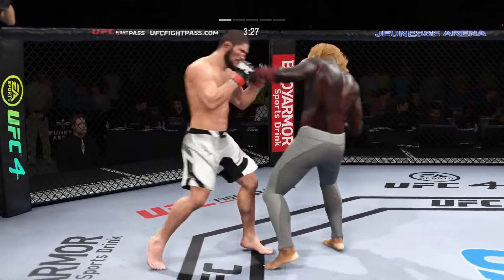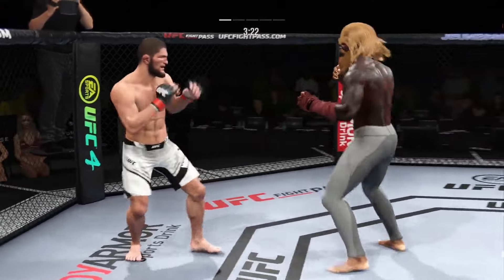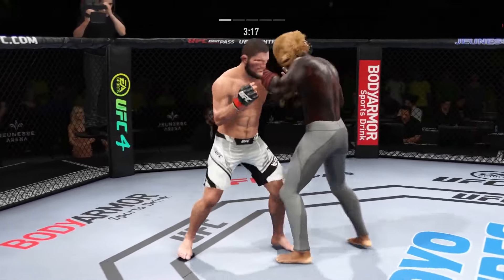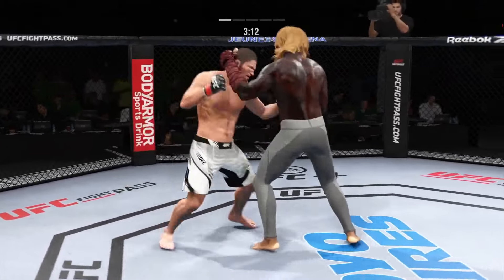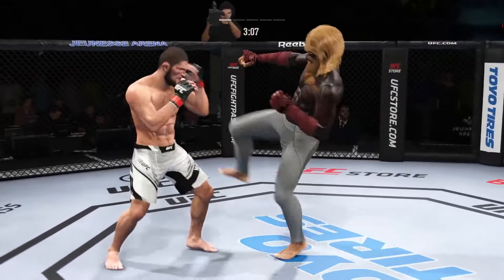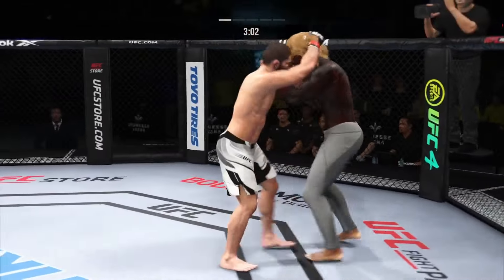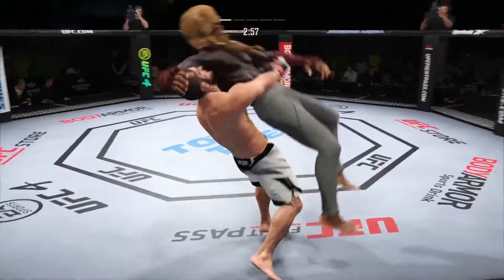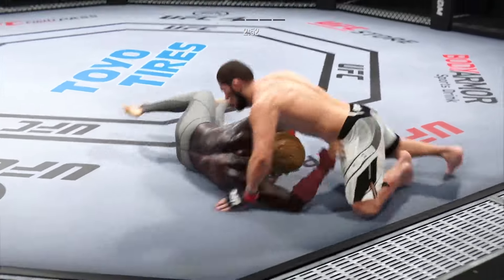He lands a left punch there and a lot of it's set up by good footwork. Really great footwork setting traps so that he can land that beautiful left hand. There's no quit on that leg. Single collar tie now. He comes forward with a flying knee that just missed hitting the target flush. Right on the button. And there comes the separation — picture perfect, got to the leg, got to his position, got another beautiful takedown.